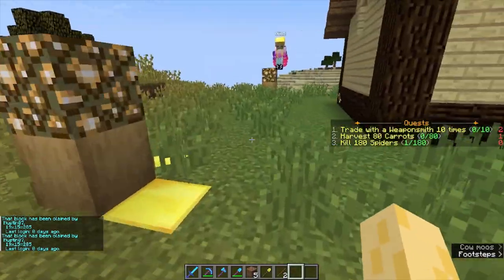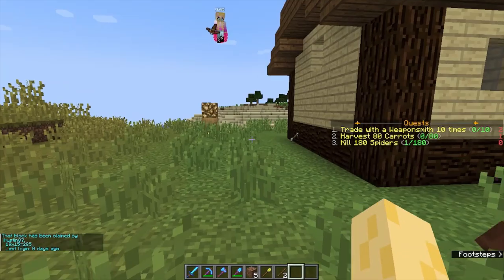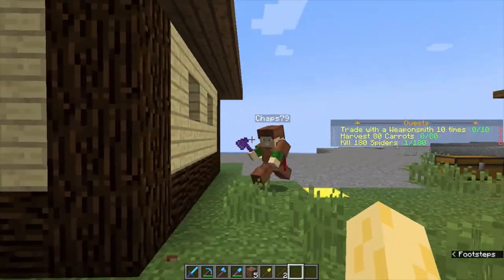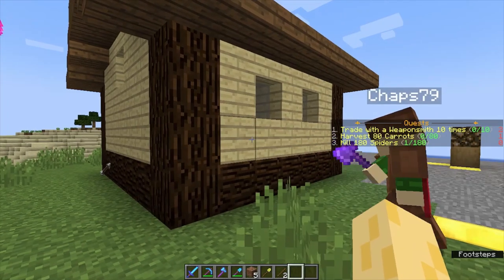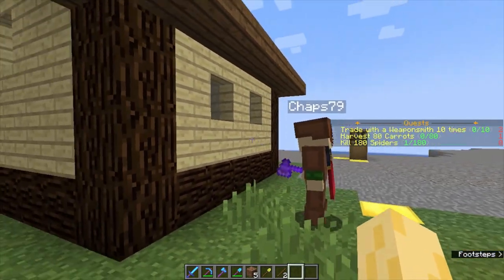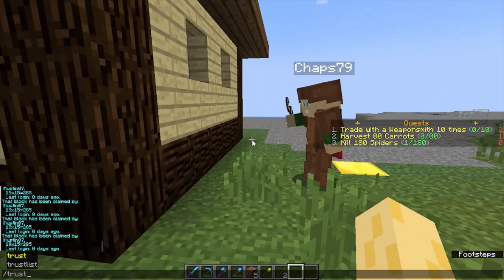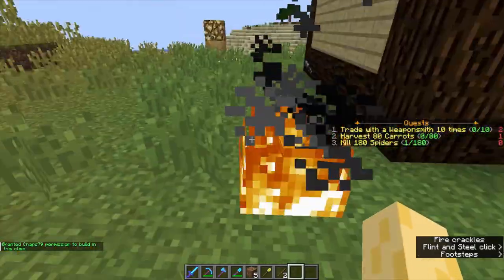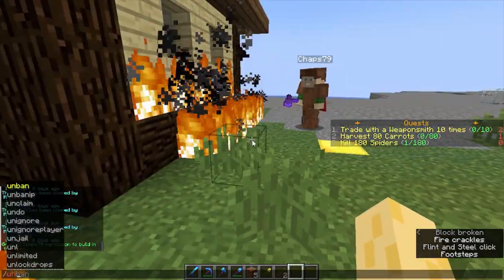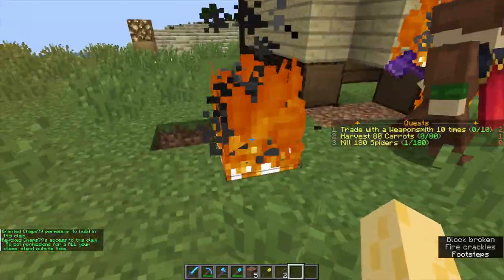Next up is how to set permissions in claims. As you can see, Chap79 right here is trying to mine my house, which he cannot do because he is not trusted. But if I do slash trust Chap79, he can do that. And then I do slash untrust Chap79 — he can't anymore.